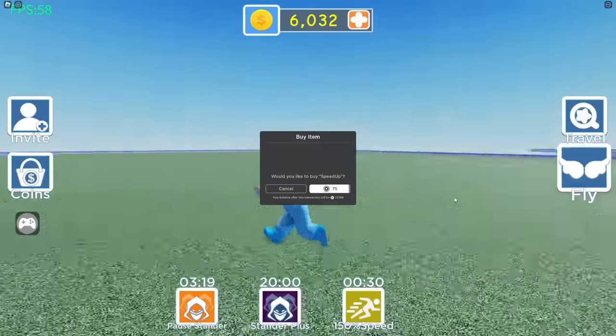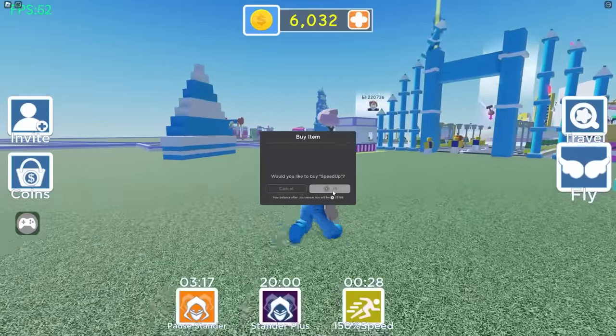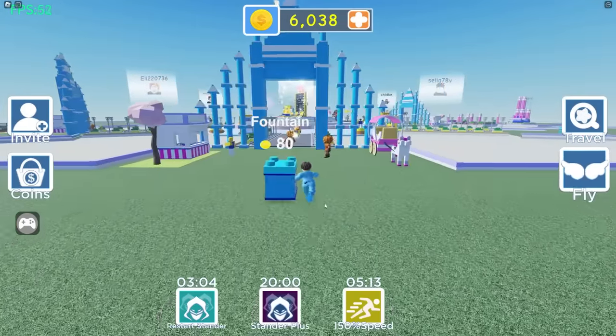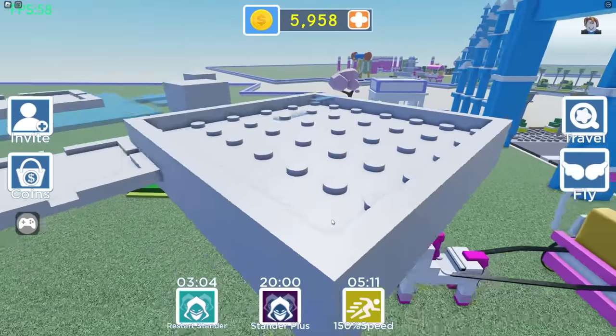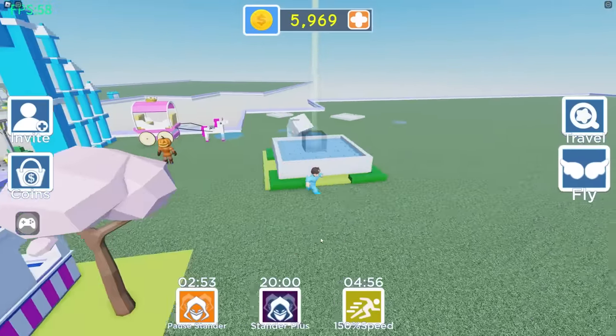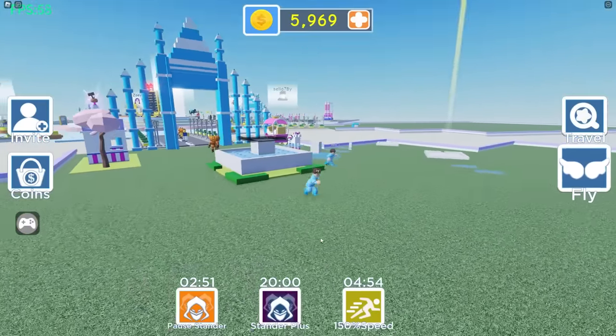Wait, can we buy 150% speed on top of that? I guess we just extend the timer. All right, let's go! We finished the door — now we've got to make a new building, the fountain. This guy is so slow! I feel like he could be a little faster, but I guess he's faster than me. I could just watch him as he builds this place!